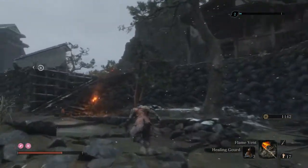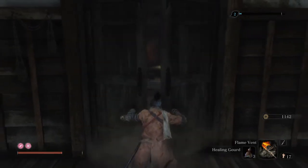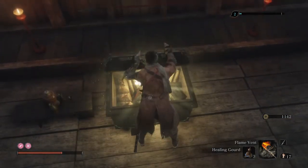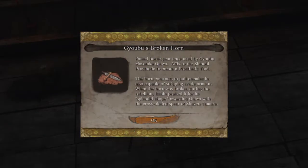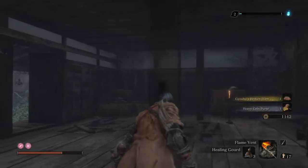There was one more item here inside this house — a Gatehouse Key. It was collected from the soldier who was standing there on the bridge. Opening this chest: Yobu's Broken Horn. So now we can use it as a spear — a new prosthetic tool for us. Also a Heavy Coin Purse.